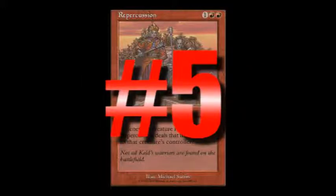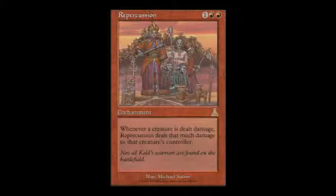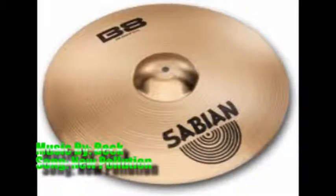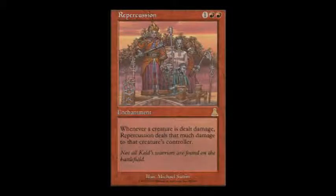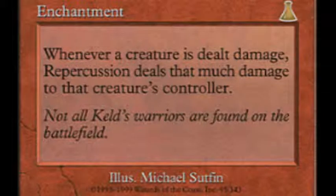Coming in at number 5 we have Repercussion, which is a funny title for this card because Percussion is something that you beat on, so if you add RE on there that means that you beat on it several times over, which is the case with Repercussion. A red enchantment that only costs 3, and whenever a creature is dealt damage, Repercussion deals that much damage to that creature's controller.